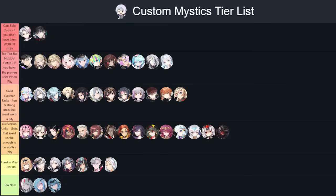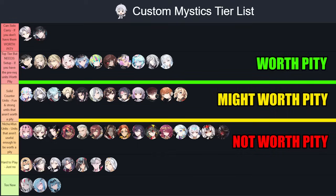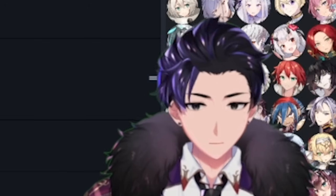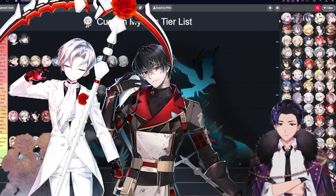To make it very clear, if a unit is above this imaginary line I'm drawing on my screen right now, I think they're worth a pity. If they're below this very same line, I don't think they're worth a pity on Mystic Banner, which takes 200 summons to reach.